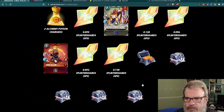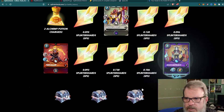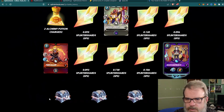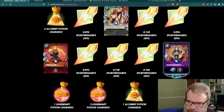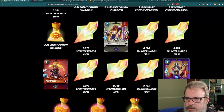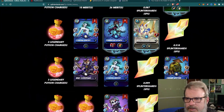Come on, give me a pack. Fire Collar, 0.09 splinter shards, 0.73, 0.1 splinter shards, Helios Matriarch, one legendary potion charge, two legendary potions, one alchemy potion, and a pack — there we go, that's a good way to end the chest opening.